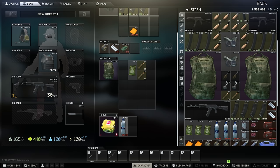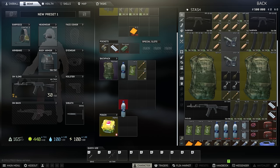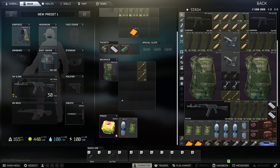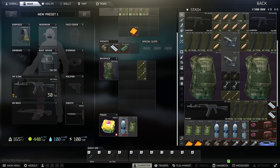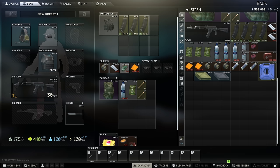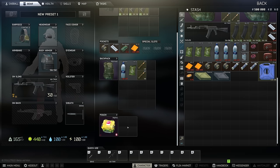Here is your butt pouch — also called a container or pouch. Anything you put in here you will not lose. If I go into a raid and die, I lose my AK, headset, and all that gear — except for what's in my alpha container. If you get something you want to keep, put it in your alpha container. I'd put meds in the alpha container so you don't keep losing them, and shittier meds in your pockets.